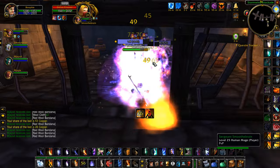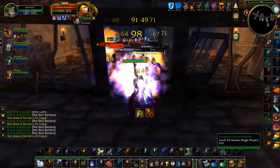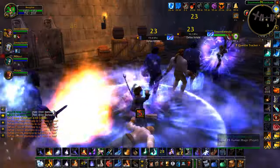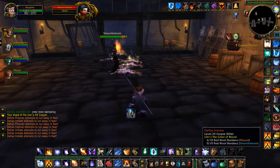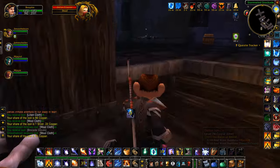If your health gets really low, you can use Nova — this lets you stand back, stop taking damage, and your Living Flame will heal you back to full very quickly. Once again, if mobs start fleeing, use your Nova to keep them in place and keep everything a lot smoother.